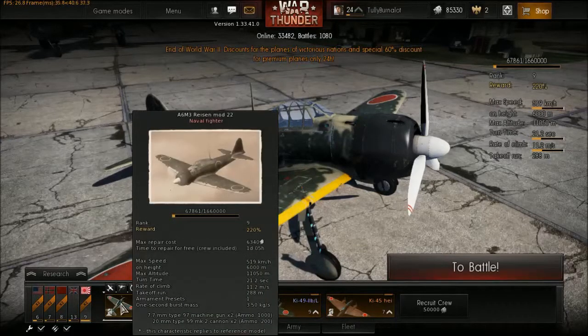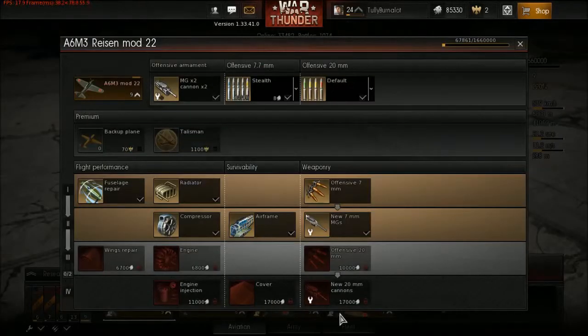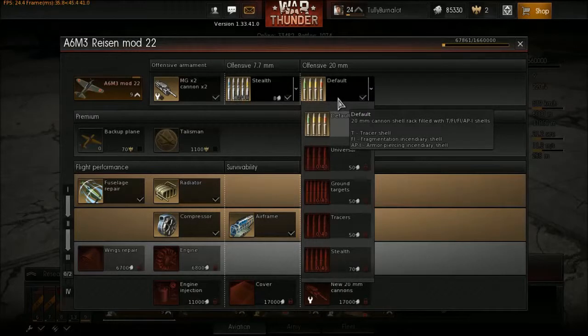As for armament, it has two Type 97 7.7mm machine guns and two Type 99 Mark II 20mm cannons. This is the same strategy I employ with the Spitfire Mk 16 — set convergence range to 250 and aim when you're really close. You're going to be up against a lot of Yaks and LAs; those things are really combustible. I only have access to stealth ammo on my 7.7s, which are front-facing and don't have to worry about convergence.